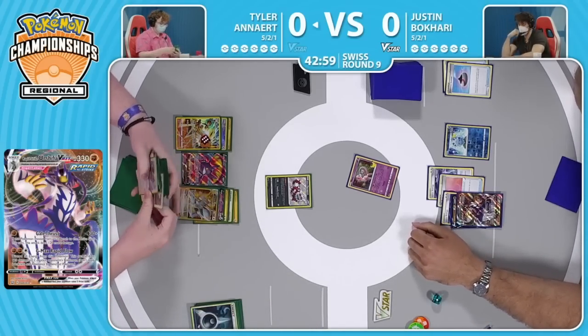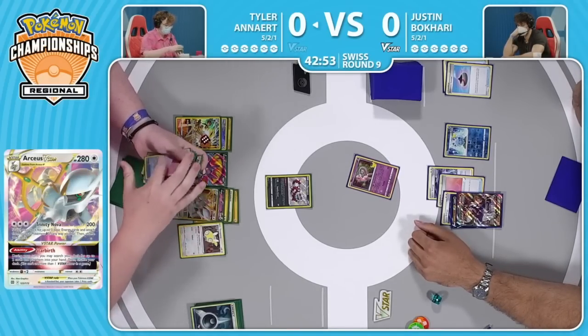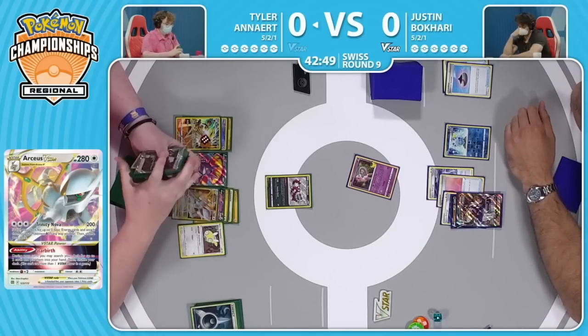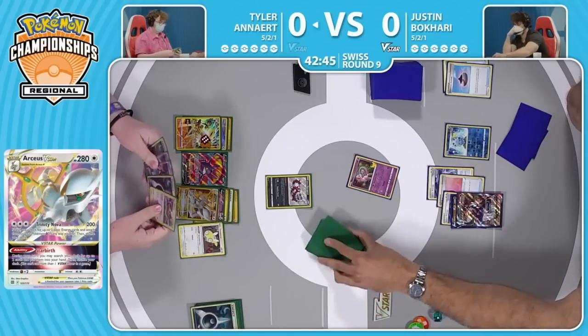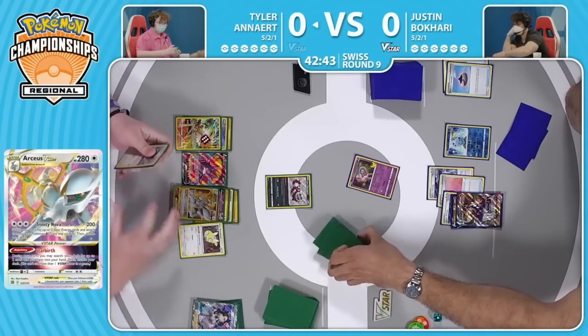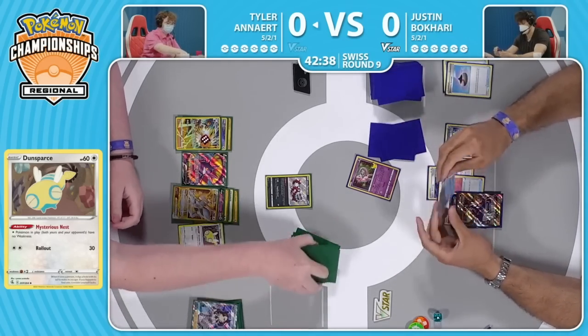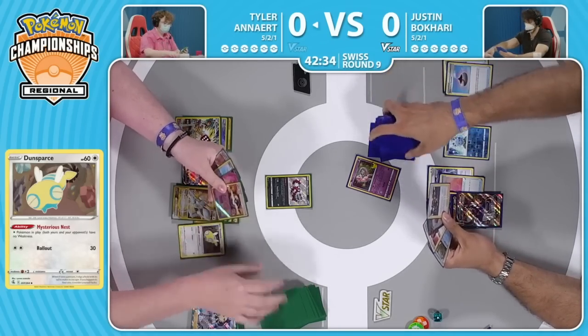You have to make the decision if you think the Mew will get knocked out, if there's something like the Scoop-Up Net in hand. If not, then this play is usually correct because it means that Rapid Flow will be pretty safe. And right away, Tyler grabs the Dunsparce off of the capture energy. We'll see if Tyler has a way to pivot the Zigzagoon out of the active. Looks like he has Marnie as well. It looks like Justin will get at least a little bit bailed out — potentially will get some new cards to work with. Does have access now to Raihan, but no Darkness energy in the discard pile since the Rapid Strike energy was committed instead.